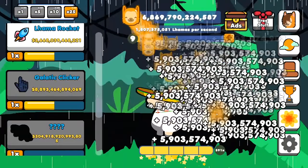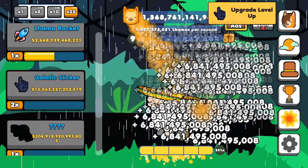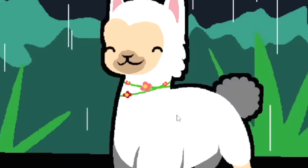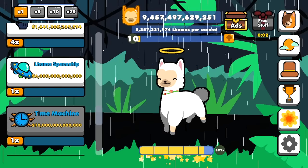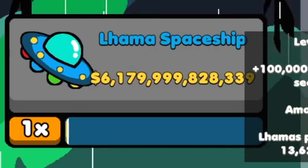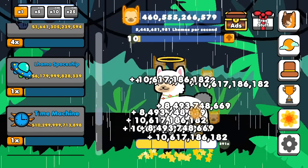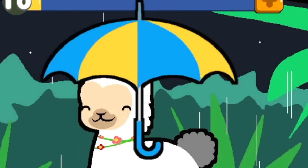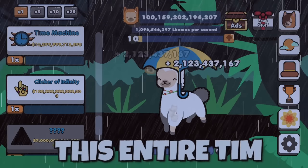If I just farm up for galactic clickers long enough and buy an extra 50 of them, now we're at 6.8. It just keeps going up and up and up. I got myself a nice little halo and a flower necklace — I feel like I'm in that one cult movie now. More galactic. Now I'm able to save up and buy things like this llama spaceship that gives me 100,000 llamas per second, or this time machine that gives me 300,000. Man, that really starts to add up.